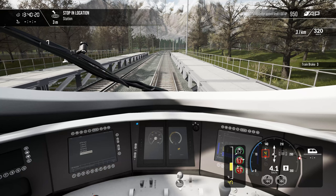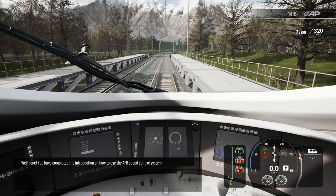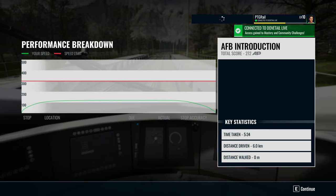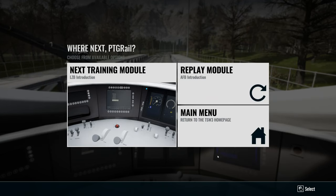Over-shooting the stopping point slightly but not by too much. Well done - you have completed the introduction on how to use the AFB speed control system. And that's another lesson completed. Personally, I like the idea of the training centre and it does go into some depth on stuff that perhaps wasn't done in previous iterations of Train Sim World. I'm not going to look at the next training module on LZB, but if you're interested in learning more about PZB and LZB, please check out my German and Austrian signalling guide which I made a couple of years ago, and which really delves into the depth of how to use the PZB and LZB system.